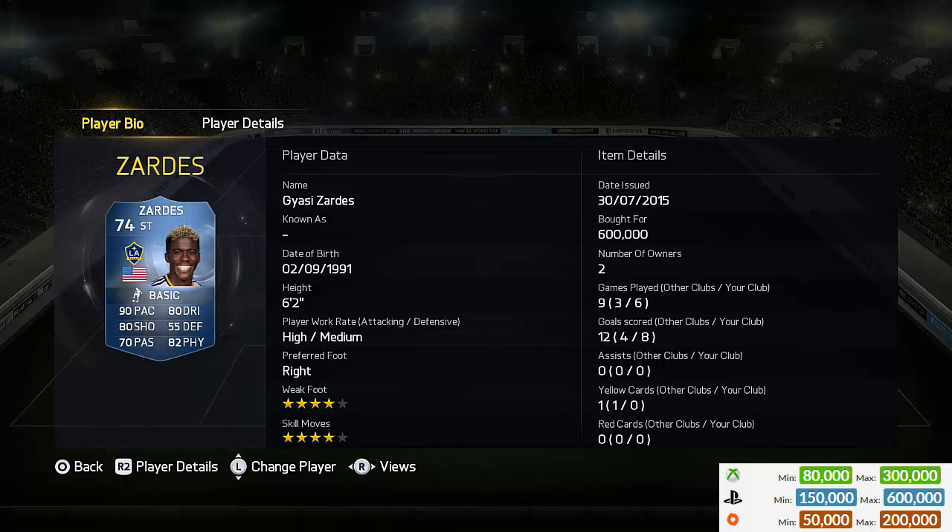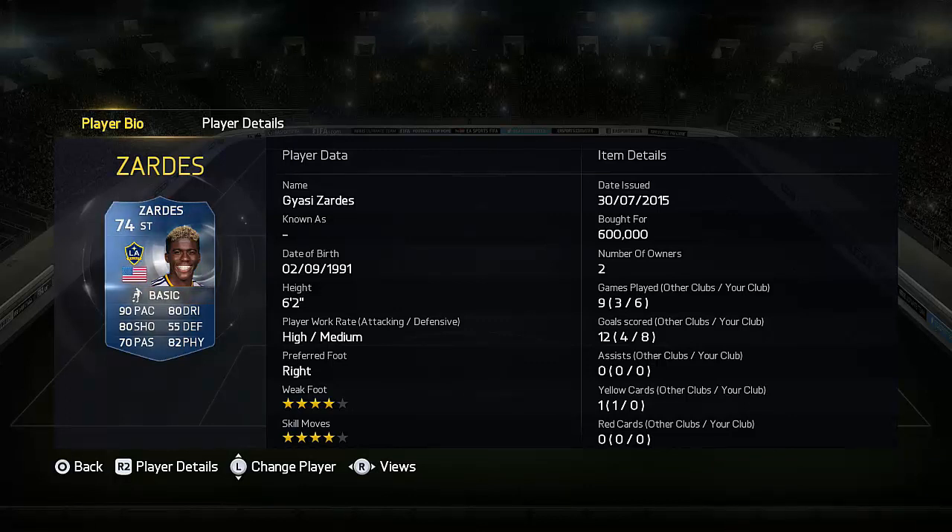The guy stands at 6 foot 2, 4-star, 4-star, and his stats for a silver card are pretty damn insane: 90 pace, 80 dribbling, 80 shooting — that is just ridiculous — and on top of that, 82 physical as well. Awesome looking card.